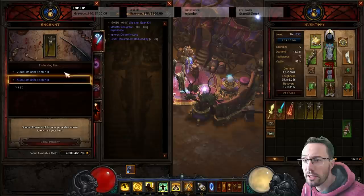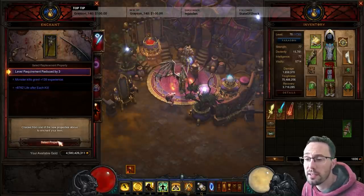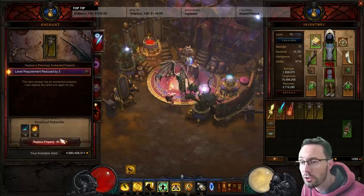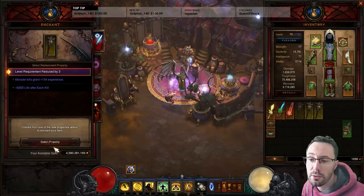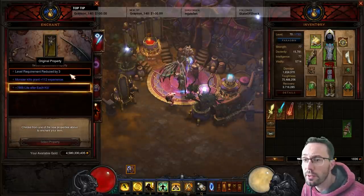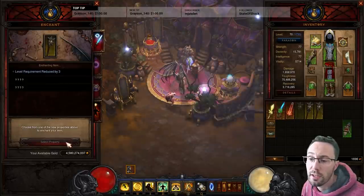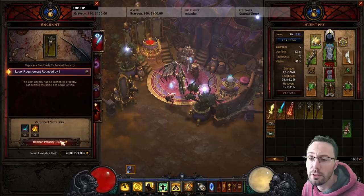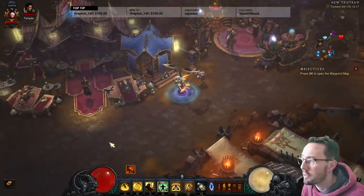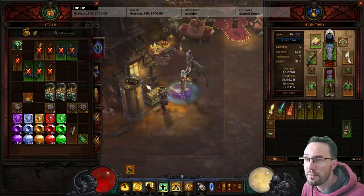If it doesn't have the right stats, you pick the Life per Kill and re-roll it at the Mystic. You need to balance your gold - some people say do five or six rolls, I tend to do a lot more, but it's to each their own. Making these is expensive, so you have to balance the Veiled Crystals with the gold. Once you get something you're happy with, stick it in the stash and it lives there until you come back for it.